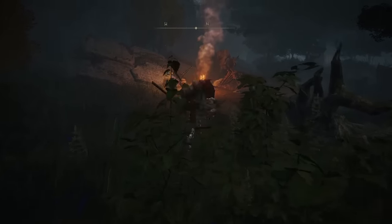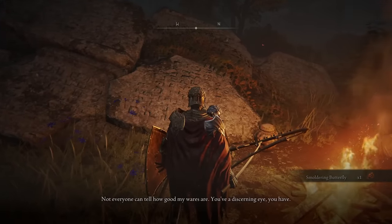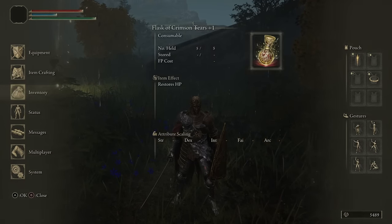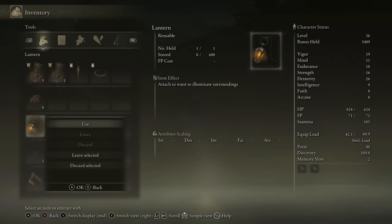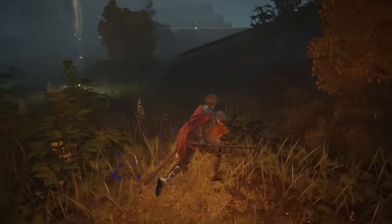One quick little detour: if you come over to this person here and interact with them, they sell a cool little lantern. I picked it up because in some areas of the game it's incredibly dark, and it's infinite use. If I go to inventory and use the lantern — ta-da, we have light!